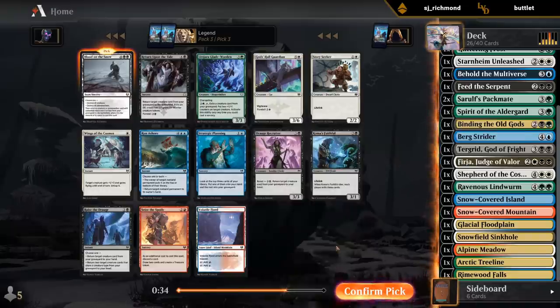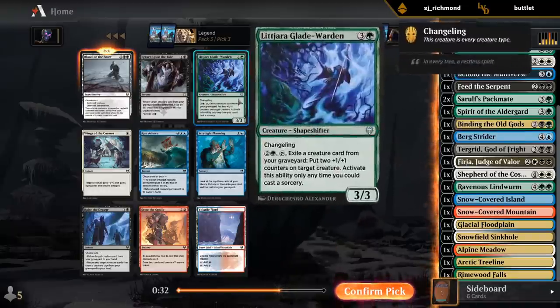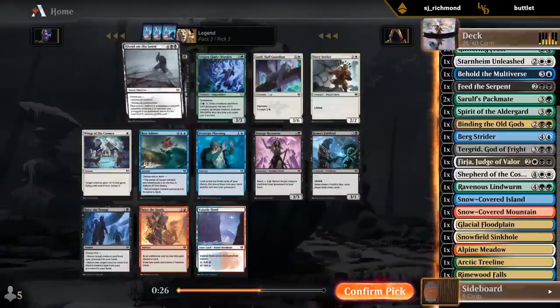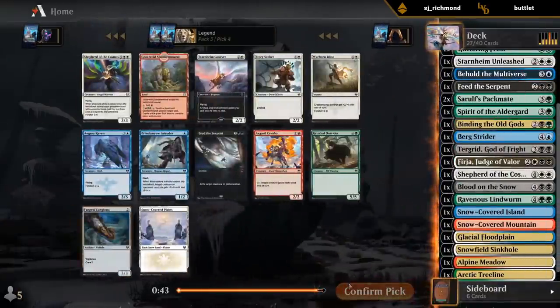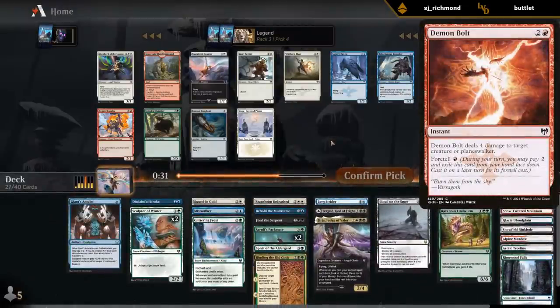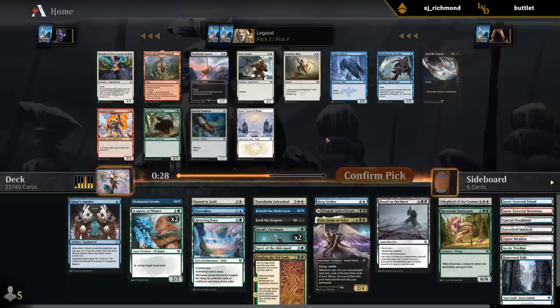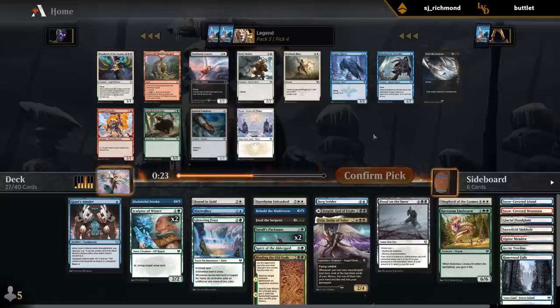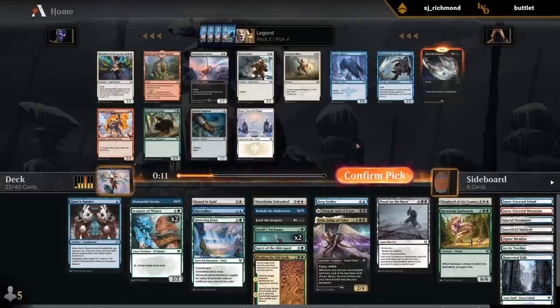I can hope to get Dual Land. Gladewarden would be okay, although our deck has plenty of four-drops already. I can take another Feed the Serpent. I don't hate Outrider, just as a creature that survives Demon Bolt - that's a reasonable blocker. Any chance we wheel Outrider here? It's not impossible. Probably don't need Second Shepherd. It's Feed the Serpent vs. Outrider vs. Snow-Covered Plains - there's Augury Raven too. Probably take another Feed the Serpent and hope to wheel Outrider.